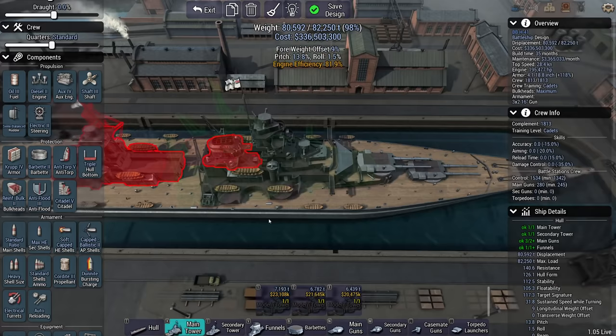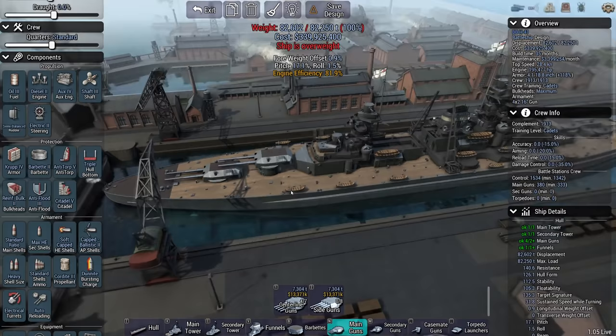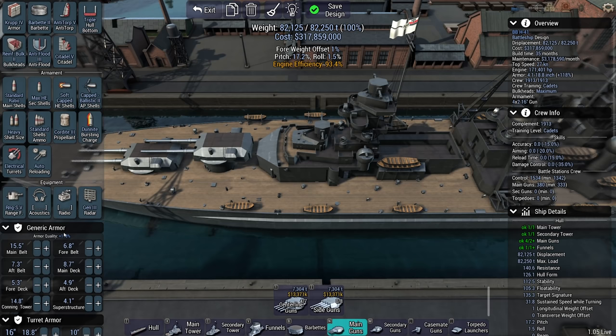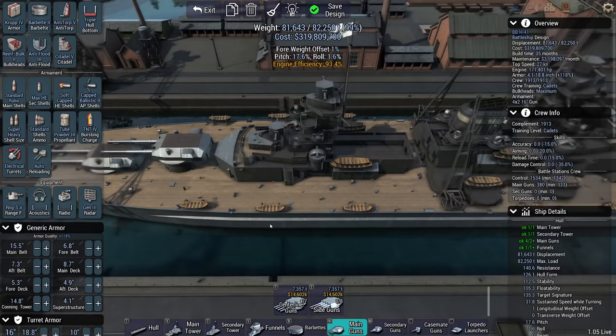I'd like a barbette here as well. Ship is slightly overweight. If I reduce speed to 27 knots, we're fine. Engine power is tricky. I'm expecting this ship never to be running solo, so I don't necessarily need acoustics on it, although it would help. But it's 3,000 tons for a sonar array — that's a lot of weight. At 15,000 meters, this thing can pen 35 inches of armor. This thing is no joke.